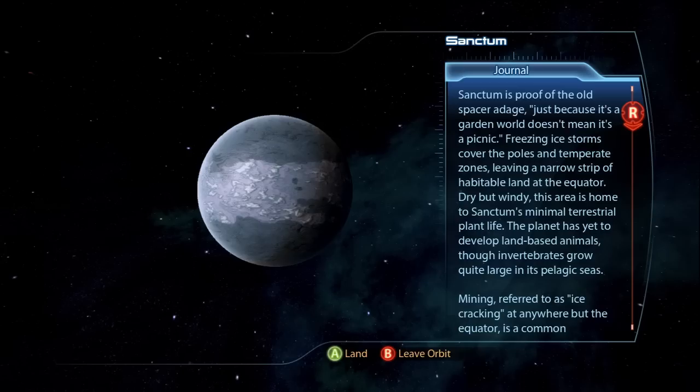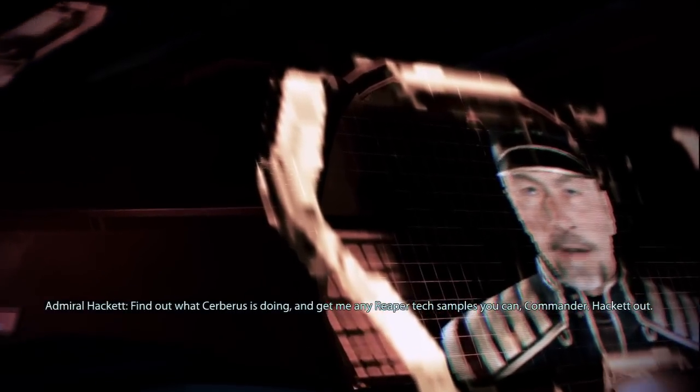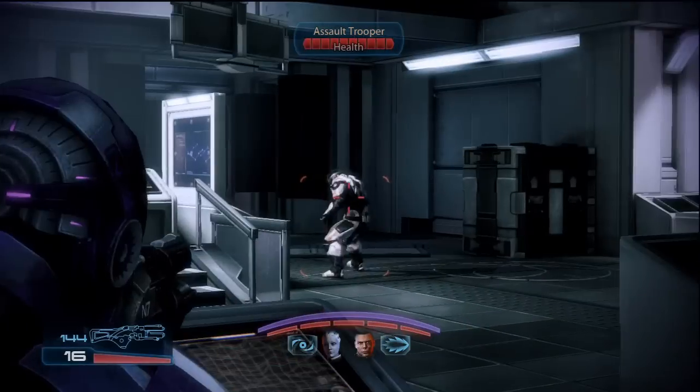Now fly over to Sanctum, enter orbit, and land on the planet. Hackett asks you to investigate the lab and recover some samples. Note that this is the map Glacier from Multiplayer.